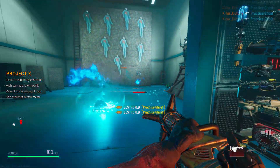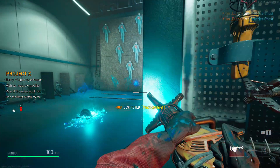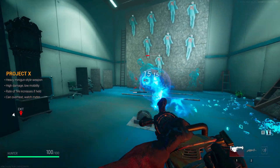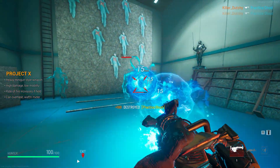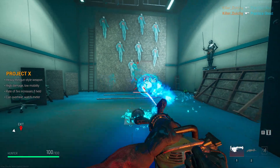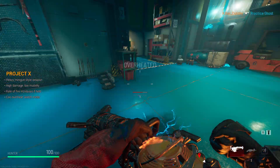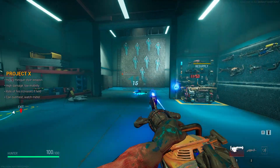Now let's move on to Project X, which is basically a minigun firing plasma bolts. If you've played Fallout, it's essentially the plasma gun — pretty damn fun. It doesn't fire as fast as the Fallout version, but it's good. The overheat mechanic activates a little too fast in my opinion, but a perk can help with that. Definitely do not let it overheat because once it does you are completely vulnerable — the ghost can easily take you down.